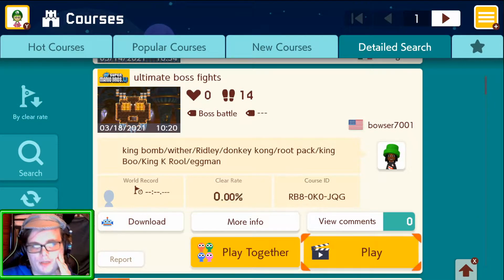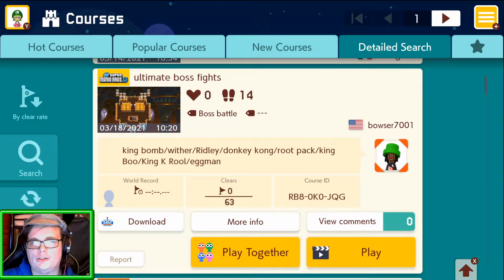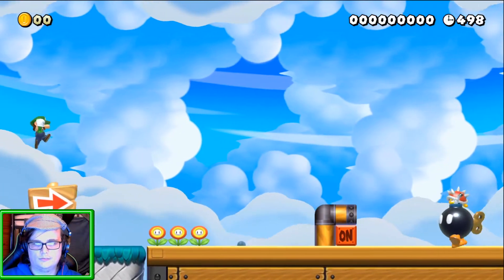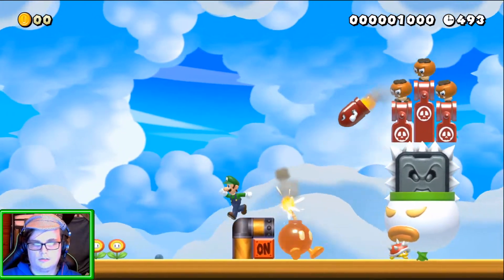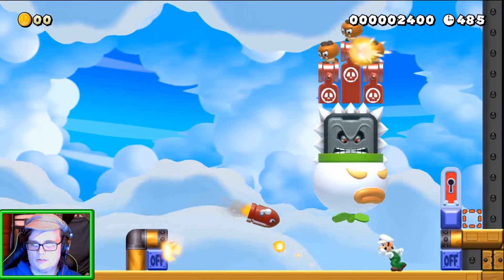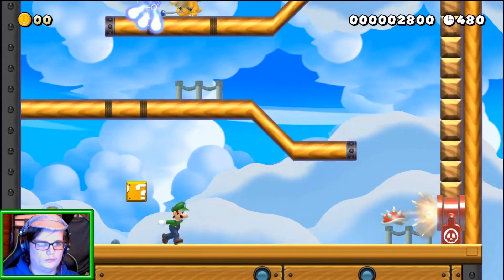Ultimate Boss Fights — King Bomb slash Wither slash Ridley slash Donkey Kong slash Root Pack slash King Boo slash King K. Rool slash Eggman, by Bowser70001. That's straight after the last one — two banger names in a row, we gotta play it. Okay so this is King Bomb. You're not King Bomb. So what's the idea here? Okay, it was a goomba.